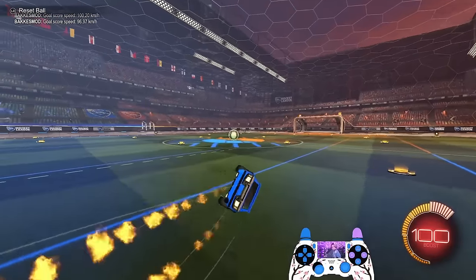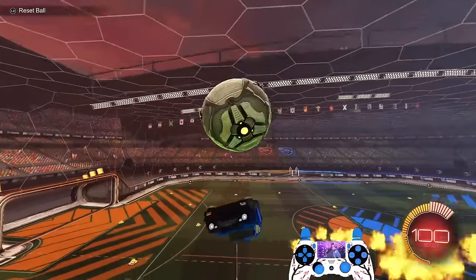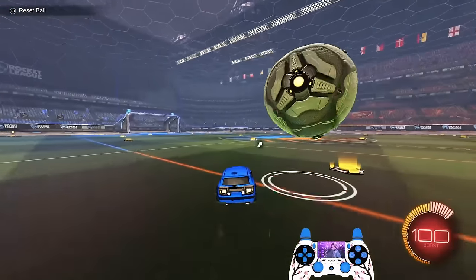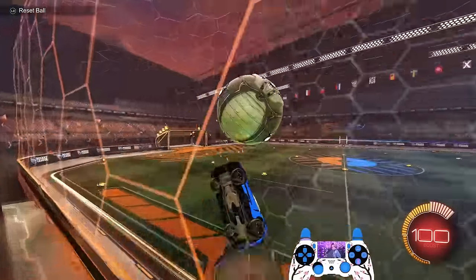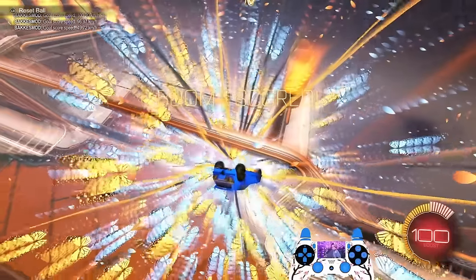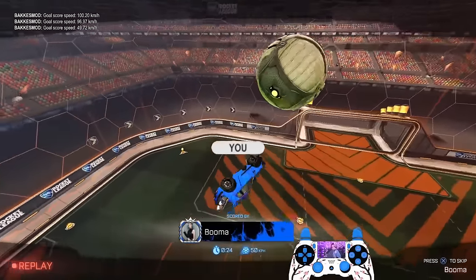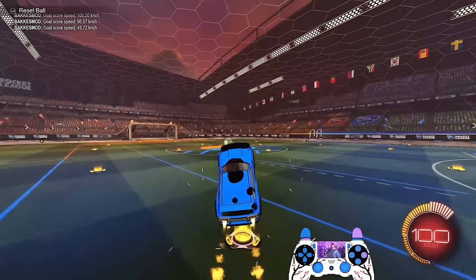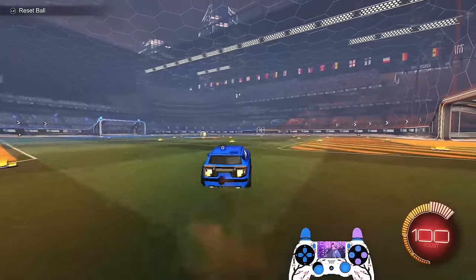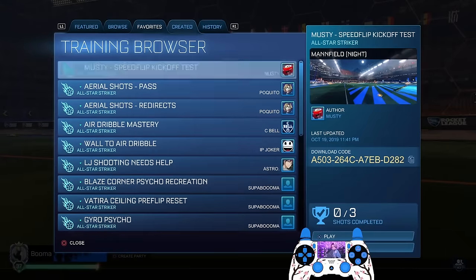I want to start by addressing the flip reset. This person was saying that they cannot generate power off of their flip resets. I watched a few clips of theirs and their takeoff off the wall seemed very lethargic and out of place — they're constantly spinning like this. And then they're not getting power off of their reset. Two things I pointed out immediately were: too much spinning already. When you're constantly spinning in Rocket League, if you're not correcting the car, you're going to be fighting your momentum, especially if your takeoff is not the best.